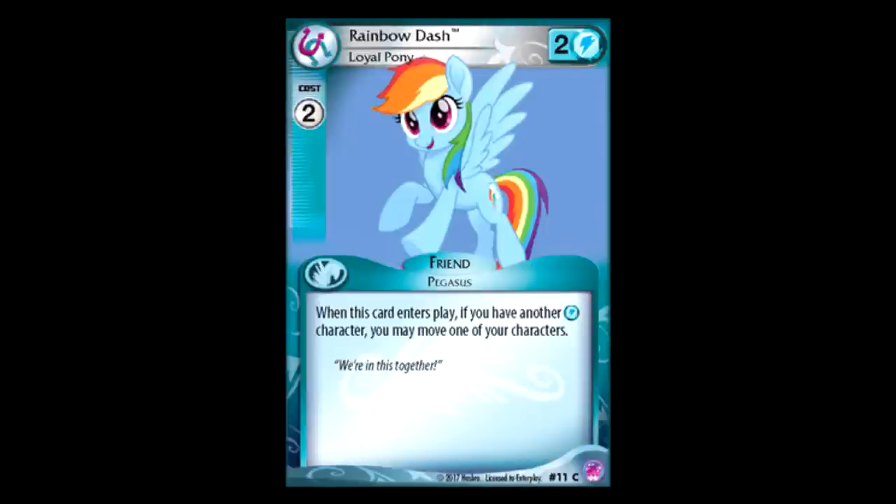Rainbow Dash: when this card enters play, if you have another blue character, you can move one of your characters. That's all right. It doesn't have a color requirement, but I kind of wish the blue color requirement thing wasn't there for its effect. That seems a little odd and out of place. It's certainly fine — you get to move one of your characters for free. This would be a really cool card for a deck where you're splashing blue in. I don't really know why that color requirement thing is there, but this is a good card overall.